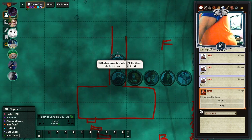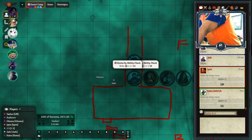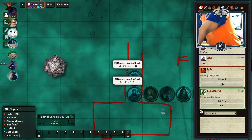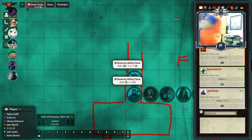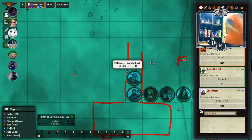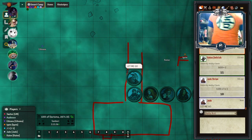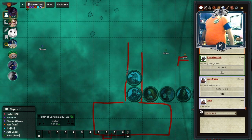Jade just needs to — yeah, I can't find it. It's the core dexterity ability. The two of you grab him by the arm, pulling him down onto the floor and not letting him move.